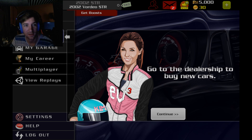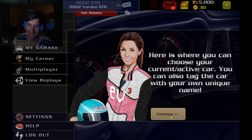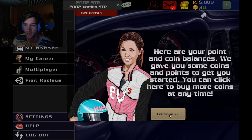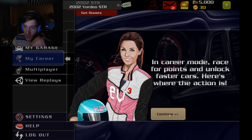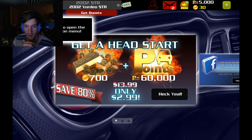Go to the dealership to buy a new car. Go to the garage to adjust your car, check damage, and install car upgrades. Here's where you can choose your current active car. I have one car. So here are your points and coin balance — we gave you some coins and points. In career mode, race for points and unlock faster cars. Here's where the action is. Heck yeah.